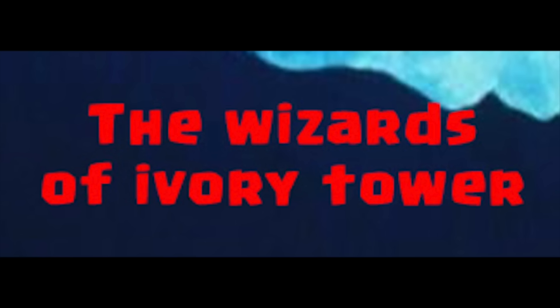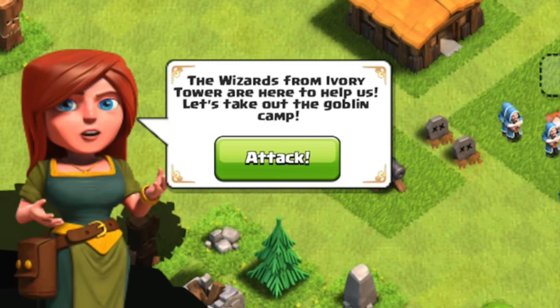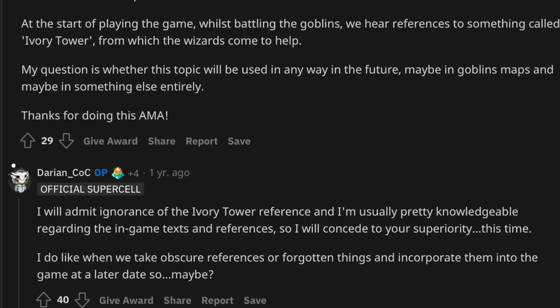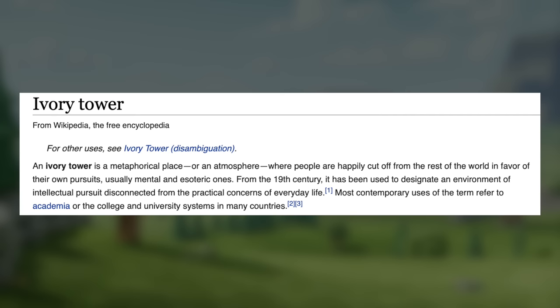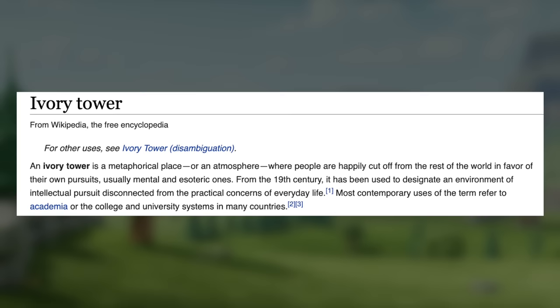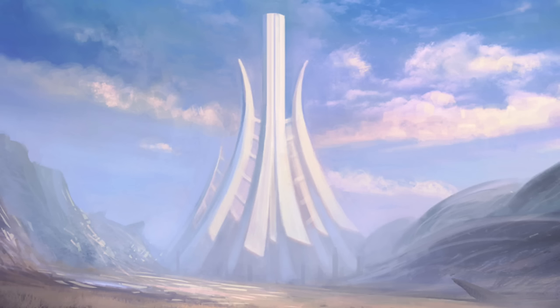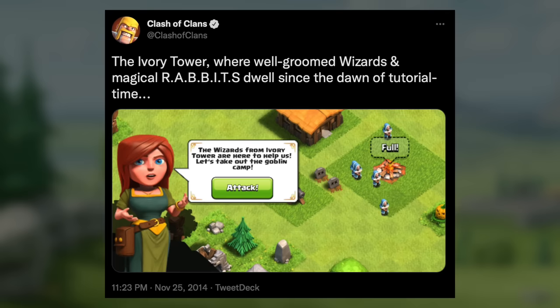The Wizards of Ivory Tower. In the tutorial, they explained that the wizards that came to help you came from Ivory Tower. No one knows where or what the hell Ivory Tower is. Someone asked a developer about it and he had no clue — though he hasn't been developing since the beginning of the game. The most reasonable explanation is that it's just a saying. On Wiki it states an ivory tower is a metaphorical place or atmosphere where people are happily cut off from the rest of the world in favor of their own pursuits. I also found an old post on Twitter by Clash of Clans themselves — they pretty much dodged the question and basically confirmed it's just an imaginary place. Or is it?